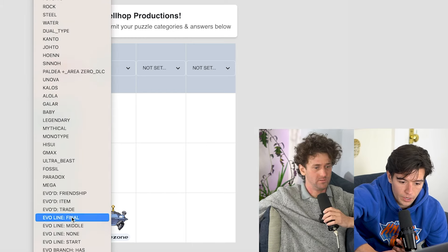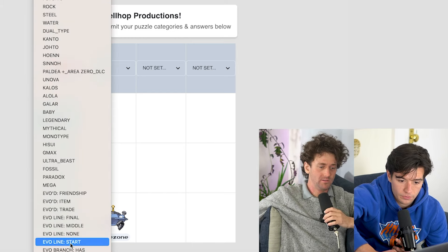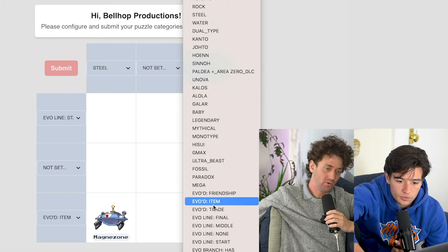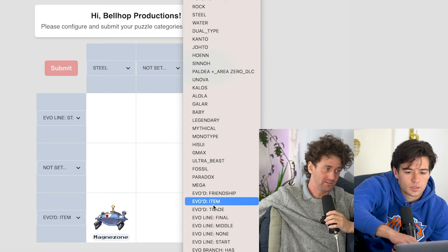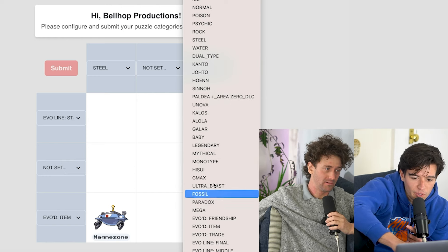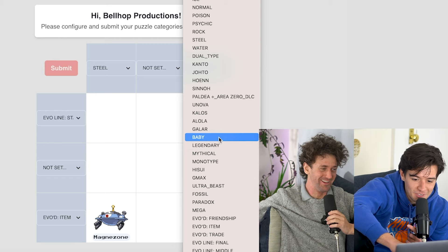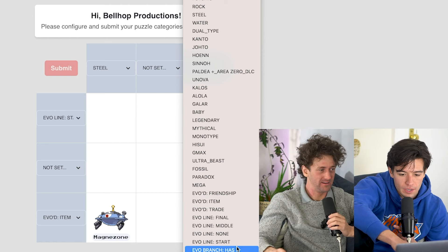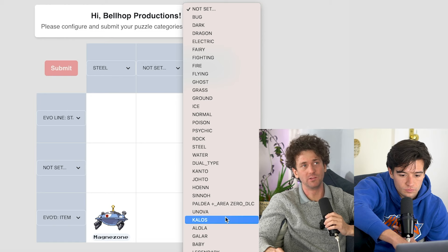What are the move options that we can do? Is it like Flamethrower, Thunderbolt, Ice Beam, Earthquake? I don't know if they have those. I don't think we have those capabilities — we haven't made it yet. Evo branch has none, yeah, there's none.